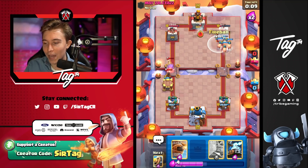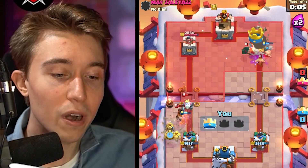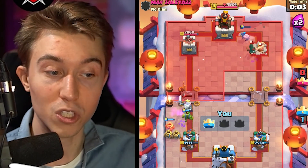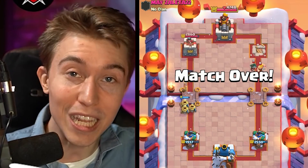We can Fireball on top of the Bandit if we need to, but the thing about Royal Hogs is if your opponent doesn't have Fireball on cycle and doesn't have Mega Knight or Splash damage, they do so much more damage than a regular Hog Rider and you have to respond to them immediately or you lose half or all of your Tower.